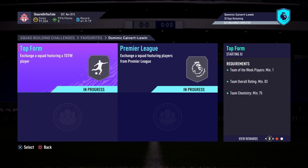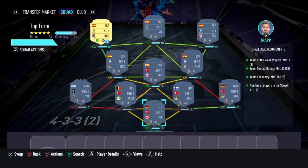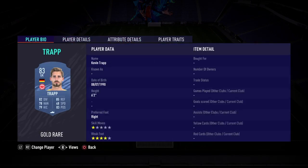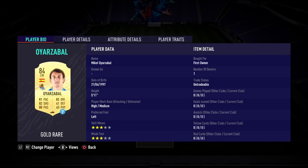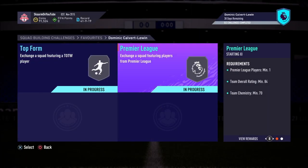Now let's move on to the Top Form section. Like I said, this is going to cost you 28,000 coins to complete, no loyalty is required — as you can see, the left wing actually gets 10 chemistry regardless of loyalty. Here are the players I used, and that is the SBC completed for the Top Form section.